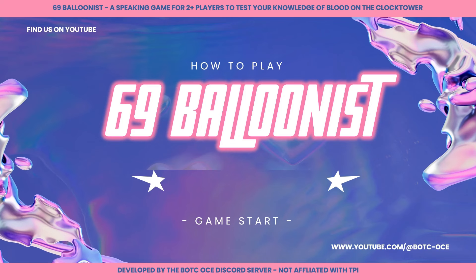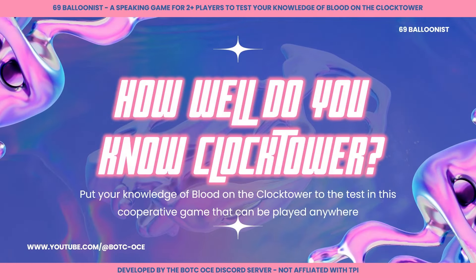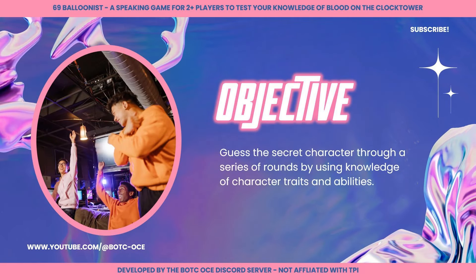Are you looking to get more Clocktower in your life but there's no games to be played? It's time for 69 Balloonist! 69 Balloonist tests how well you know the characters of Clocktower. This co-op game has everybody working together to find the secret character, which could be one of any of the Blood on the Clocktower characters.